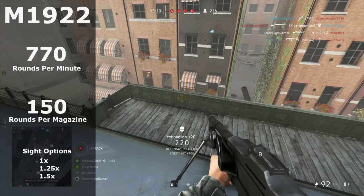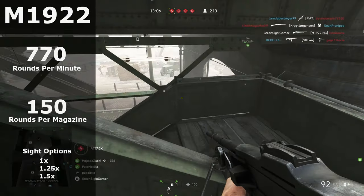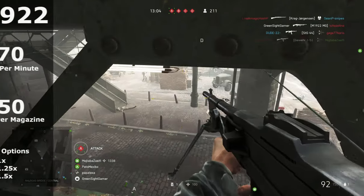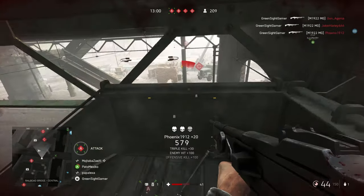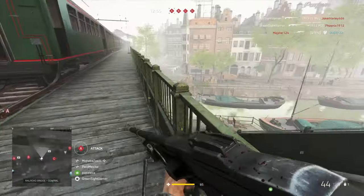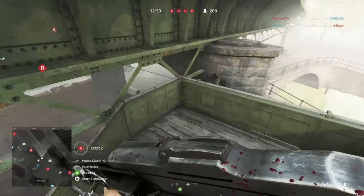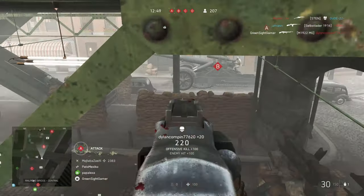The M1922 can only fire in full auto and needs to be bipodded in order to aim down sight. It has the option of a 1.25x zoom AA sight and a NIDAR sight that isn't available on any other MMG, so you will have a slight visibility advantage over the MG42, the MG34, and the VGO, who all have a reflex sight.